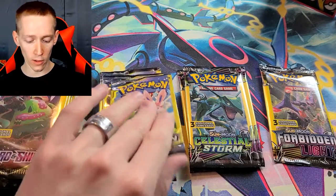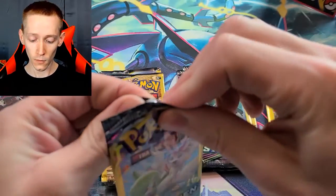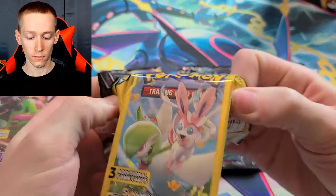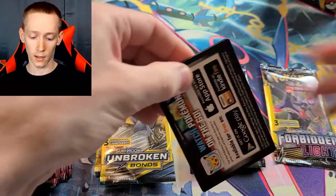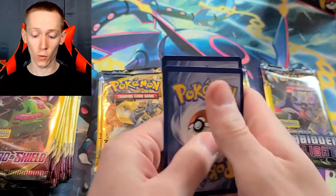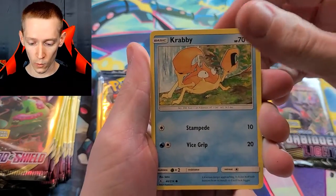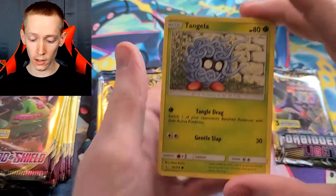Let's go ahead and get started. We'll open up an Unbroken Bonds pack first. Hopefully we can get something good out of these packs. This is the end of my Dollar Tree packs — I don't have any more, so I need to get out there to the Dollar Tree whenever possible and pick some more up. We got a Krabby, an energy, and a Tangela.